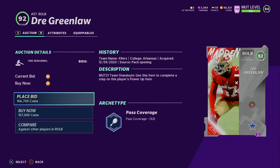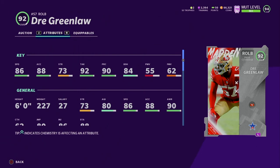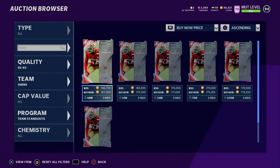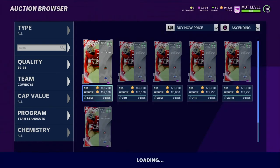Dre Greenlaw will have 90 speed on my theme team, high nineties acceleration, 74 strength, 93 tackling, 91 play recognition. He's more of a zone coverage player. 85 block shedding, 56 power moves, 63 finesse move — overall looking pretty good. He's a 6-foot user. Nothing too special, but he is looking fairly good.